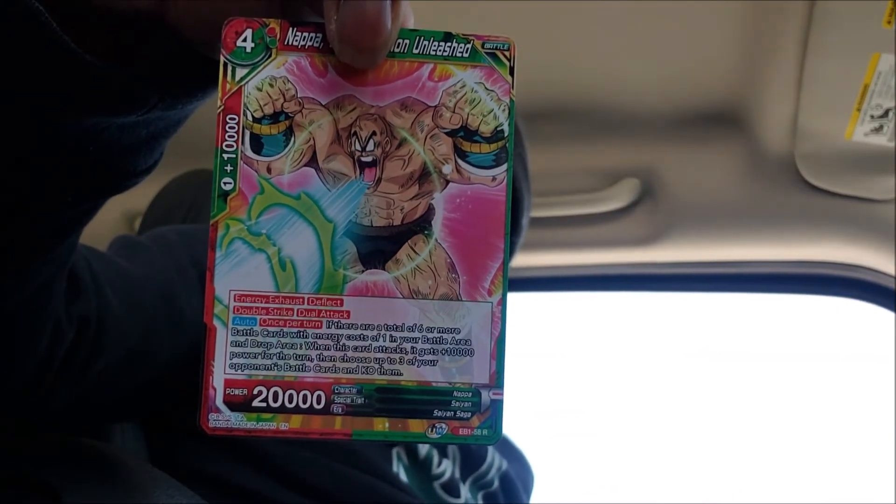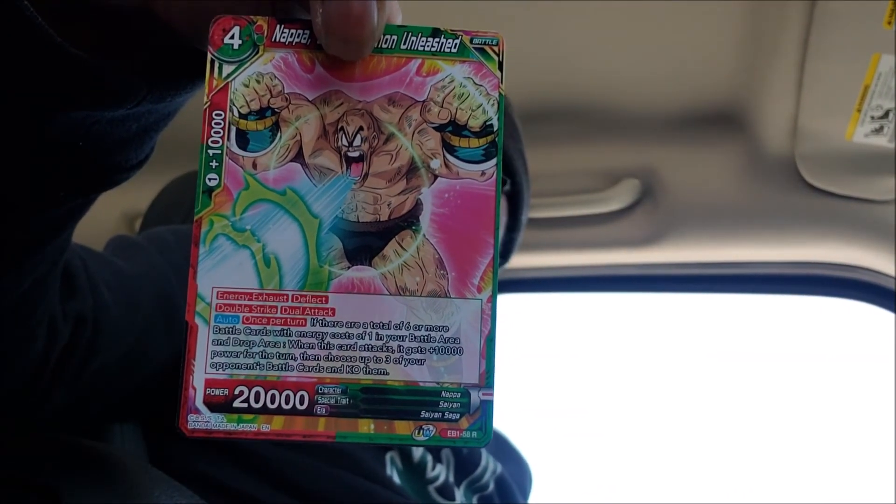In this little co-opening — that's what they are, little openings — we get a Nappa, 20 power, so that's nice. It's a half and half, a red-green — can't go wrong with making something new.